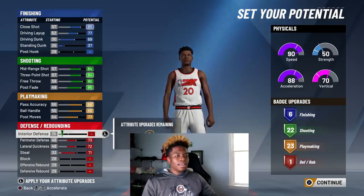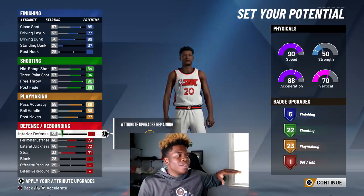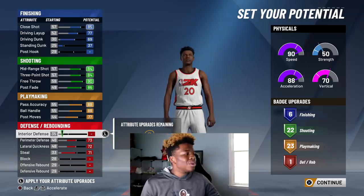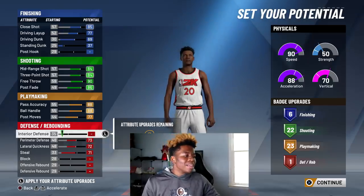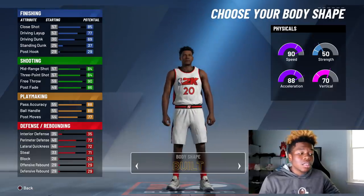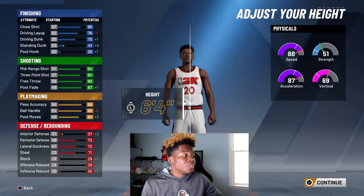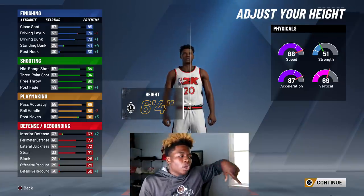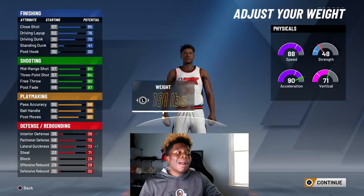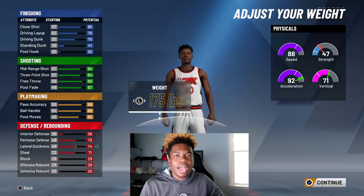Look at these badges: six finishing, 22 shooting, 23 playmaking, and one defensive and rebounding — 52 badges total. Not only is it 52 badges total, but off the rip we have an 84 three-pointer, 69 driving dunk, 77 driving layup, 85 close shot, and an 88 ball control which is gonna let me speed boost. Body shape doesn't do anything to your attributes; I'm going with built because it looks tough. For height I'm going with six-four, and I'm bringing my weight all the way down — that gives me a plus two in acceleration and makes my lateral quickness faster.